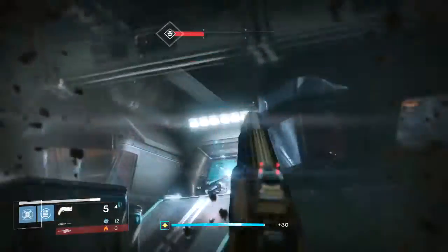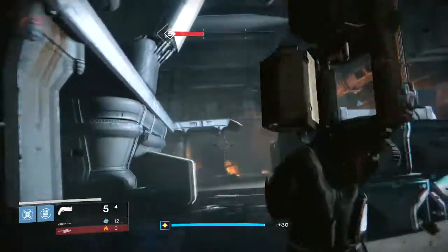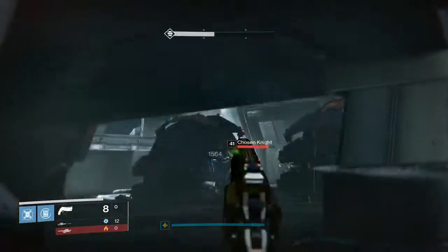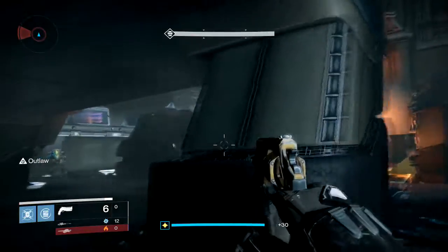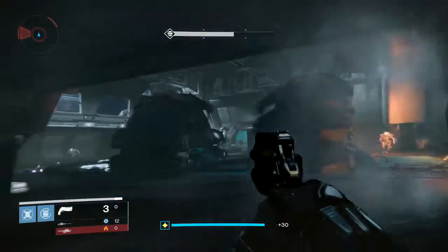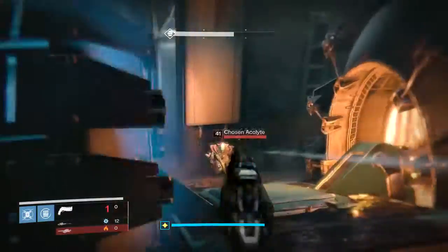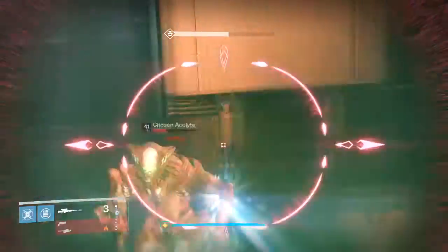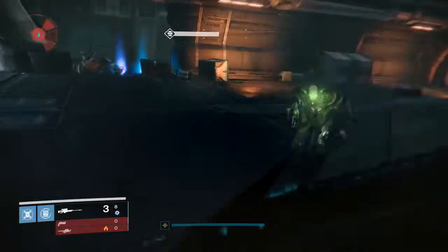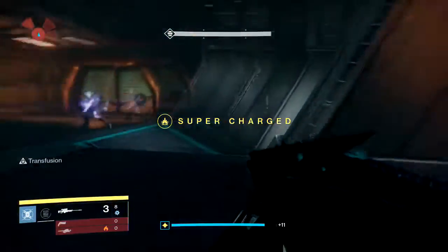I'd probably switch Snapshot out for Rifled Barrel just to see what the range does. In PvE you're not going to be shooting things from a long distance with your hand cannon — the things you'll be hitting are going to be pretty close. I liked it. I'll give it a C-plus in PvE, just because I'm not a hand cannon fan. If you like hand cannons you'll probably do well with this — it's a solid gun with solid impact and slow rate of fire.